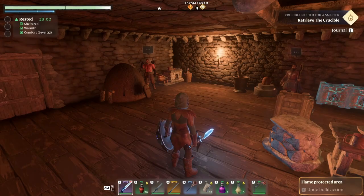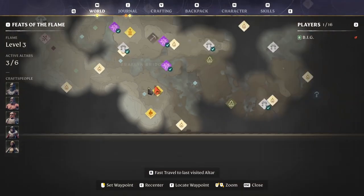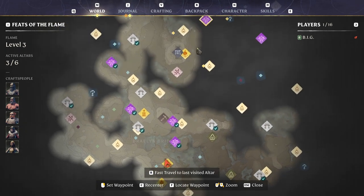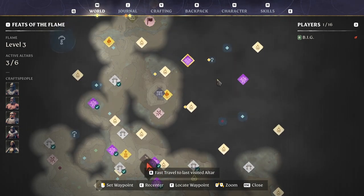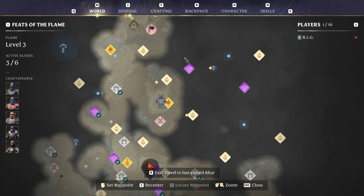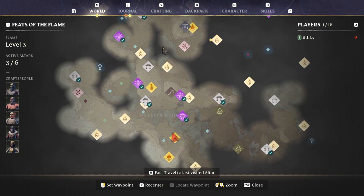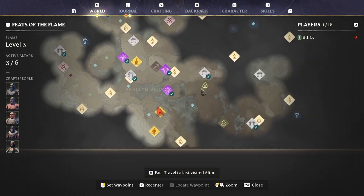I've done some work around here. I've cleared two elixir wells in here, three in here. That one and that one, not yet, because we are weak. Those are the ones that give you points. Also visited some altars around here.